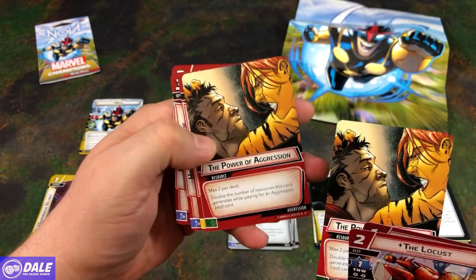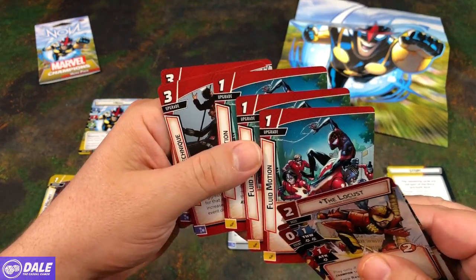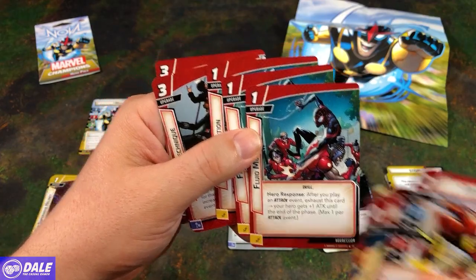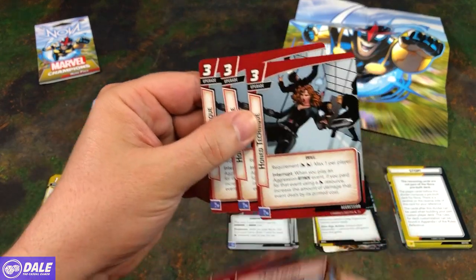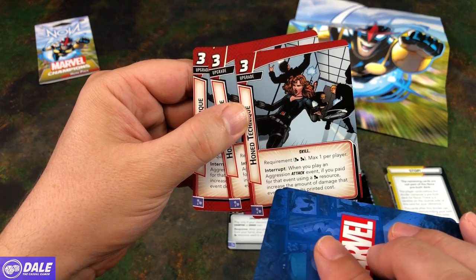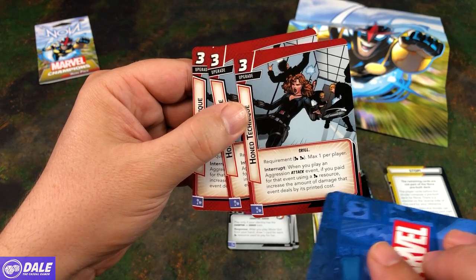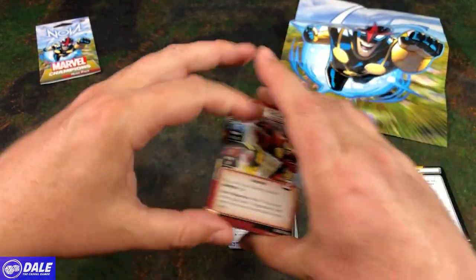Then we have 2 Power of Aggressions. Then Fluid Motion, 1-cost upgrade — after you play an attack event as a hero response, exhaust this card; your hero gets plus 1 attack until the end of the phase. Then we have Honed Technique, 3-cost upgrade, requirement is 2 Mentals, Max 1 per player. Interrupt: when you play an Aggression Attack event, if you paid for that event using a Mental Resource, increase the amount of damage that event deals by its printed cost.